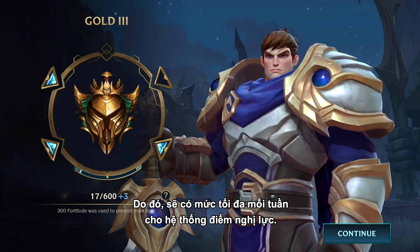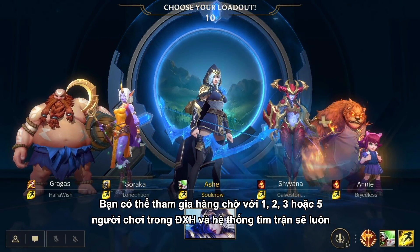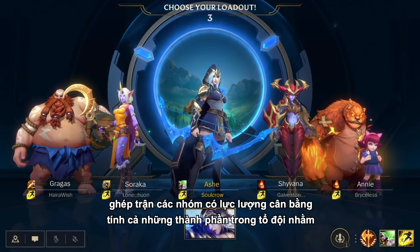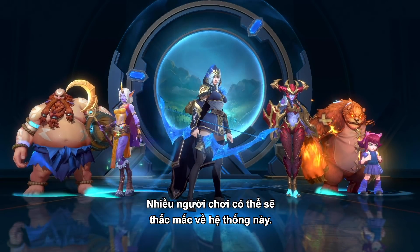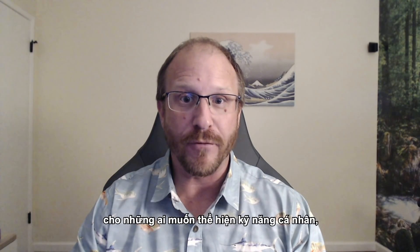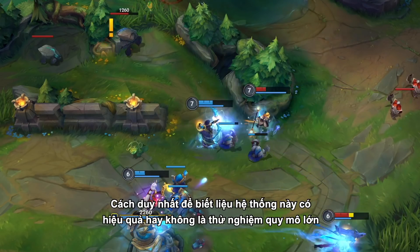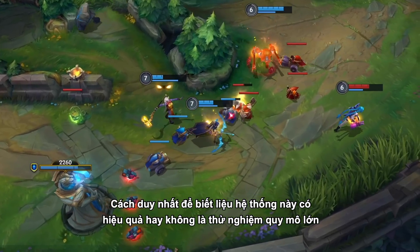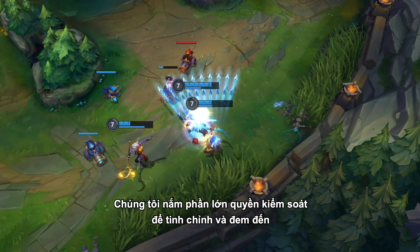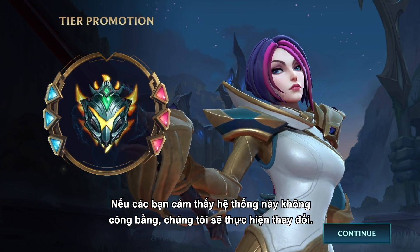While we want this system to feel like a safety net to players who have occasional bad games, we don't want it to feel like runaway progress. Because of this, we will impose weekly caps to the Fortitude system. You can queue with one, two, three, or five players in ranked, and the matchmaking system will always match up groups with equal power, taking into account the group party makeup in order to provide the fairest matches possible. We want Wild Rift's competitive ecosystem to feel great for those of you that want to show your skills. The only way we'll know this system is working is to test it at scale. We have a lot of controls on our side to tune and deliver the most fair and fun competitive experience possible. If these systems are unfair and you're not happy, we will make changes.